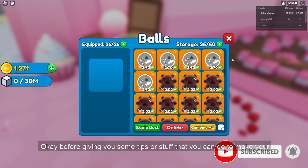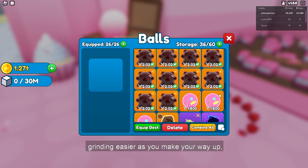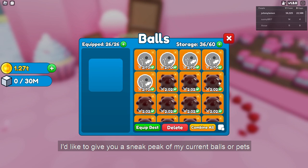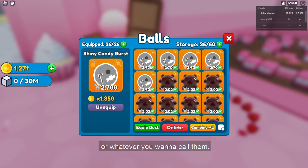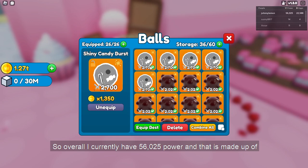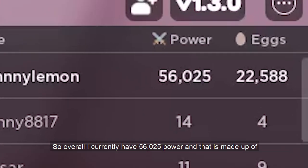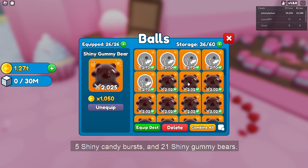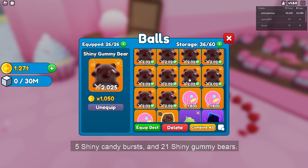Before giving you some tips or stuff that you can do to make your grinding easier, I'd like to give you a sneak peek of my current balls or pets or whatever you want to call them. I currently have 56,025 power, and that is made up of 5 shiny candy bursts and 21 shiny gummy bears.